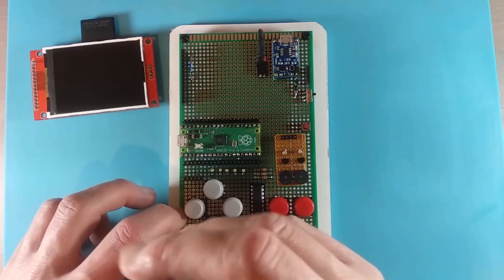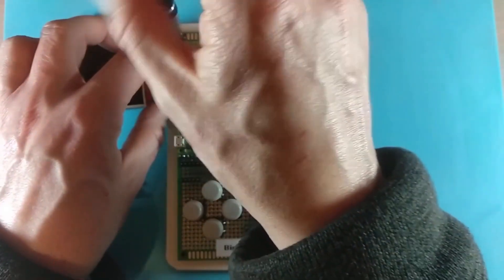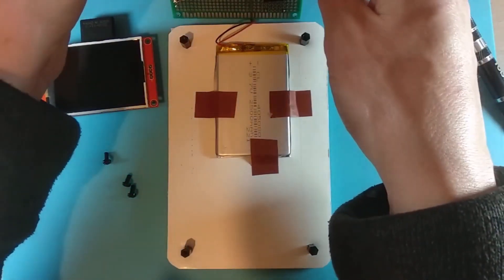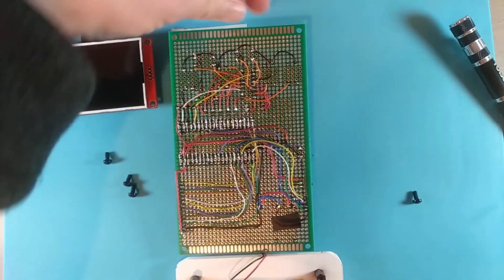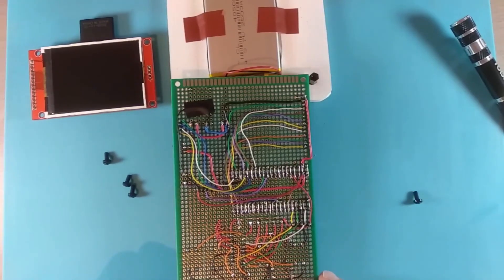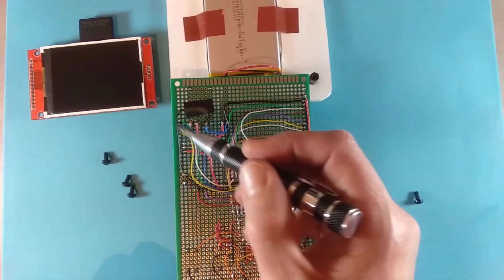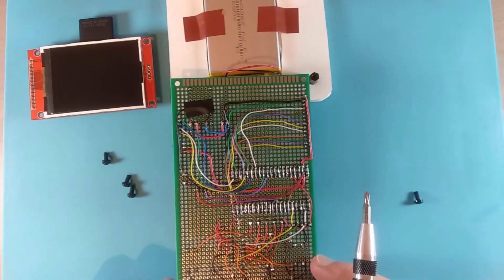This is a cheap Chinese LiPo charging module and protection circuit that feeds the rest of the device through a Schottky diode. Underneath, if we just remove the base plate, we get 3.7 volts from this LiPo. And now if I turn that around, we can see the rat's nest of wiring. This is the controller button connections around the shift register. There's the Pico. That's the display and SD card connections. This is the charging module, and there is the header feeding the audio. And that's all there is to it at the moment.